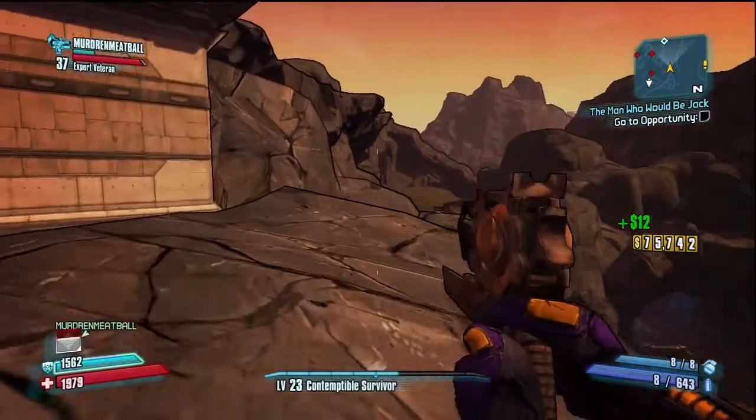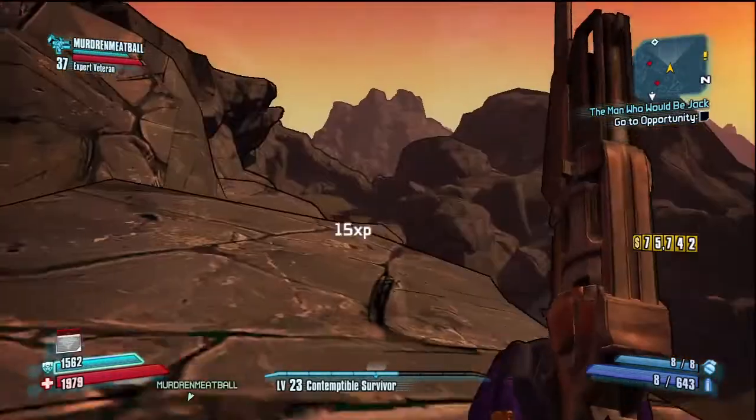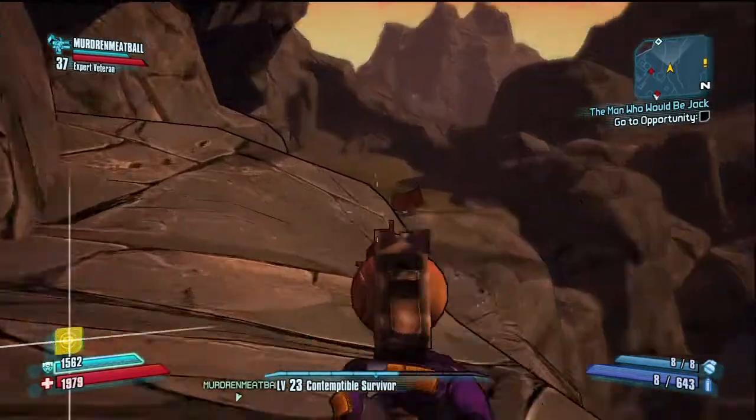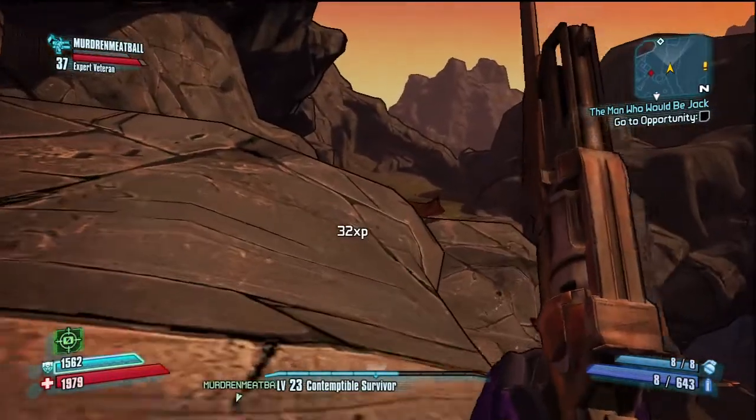So once you do that, you come over here past the Hyperion base, you come through these rocks — over these rocks actually. Run over there — you see that tent over there? That's where the Easter Egg is at.